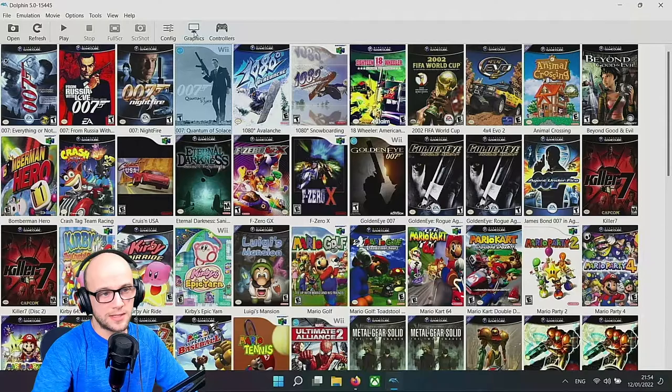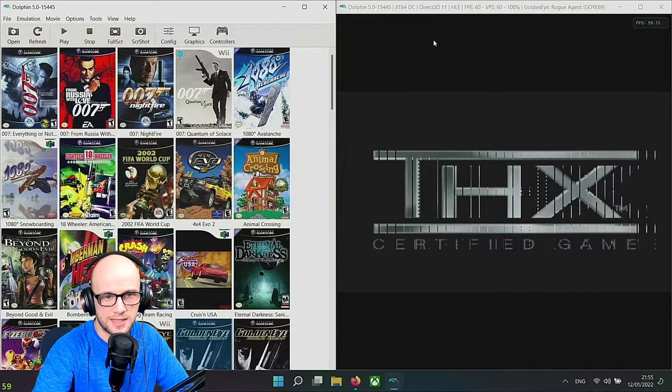As far as GoldenEye Rogue Agent is concerned in the graphics department, we currently have the same problem that we have with Agent Under Fire. Most EA games have that problem - it is the VP6 codec. I'll launch it and show you what I mean.